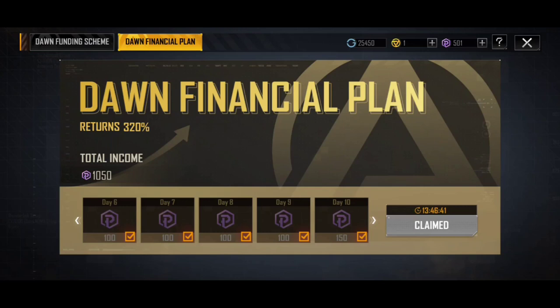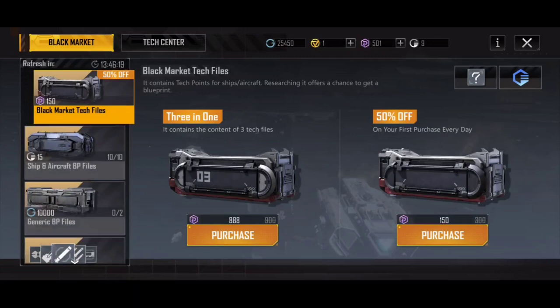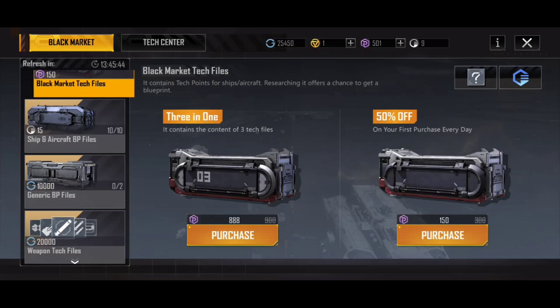If we look at the Dawn financial plan as well, this is another really interesting one. You can spend essentially 600 or 1000 Proxima and get a massive return day in day out. Every day you log in, you'll get a free amount of Proxima and it multiplies your Proxima — a fantastic thing to do. If you have some spare Proxima, grab this ASAP because it will keep those black market chests coming day in day out. Beyond this, if we go into the store, you'll see you can purchase these directly. Every day you get one black market tech file crate for 150 Proxima; any one after that costs the full 300. You can also buy a 3-in-1, which contains all the contents of three black market tech file crates for 888 Proxima. I recommend trying to grab the 150 one every day — that's where the Dawn funding scheme comes in real handy, because you get those free Proxima coins and use them to buy those black market crates.